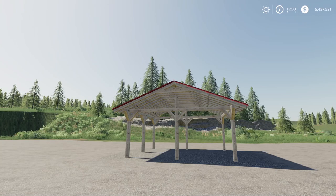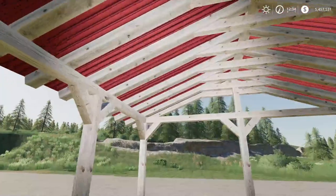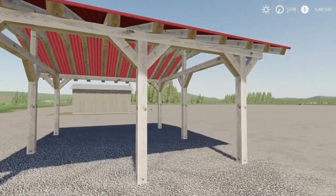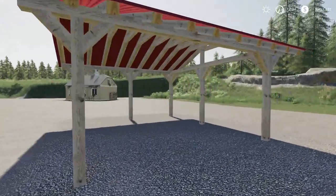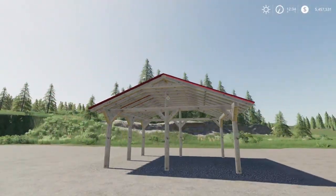Next up we have the New Shed by Kuxi LX. This is 1.83 megabytes to download, for all platforms, running four slots on console. Found in the store under sheds — $10,000 to buy, $10 a day in maintenance. It's a nice little shed, a little short, but perfect for small equipment. You can go in from either direction — I probably just placed it wrong. That is the new shed.